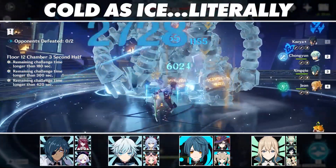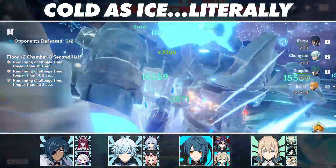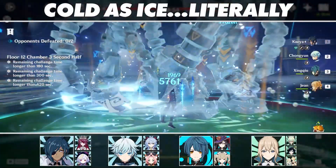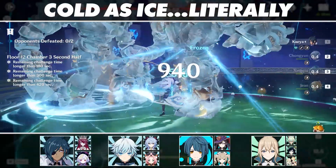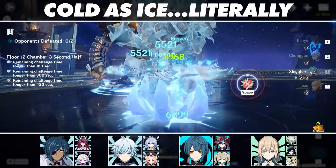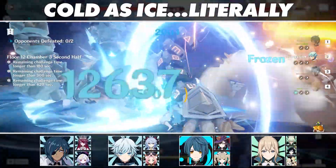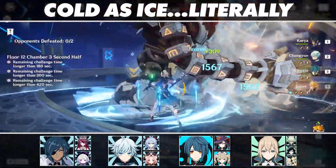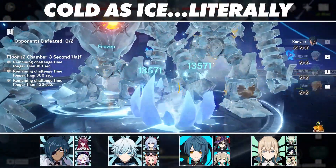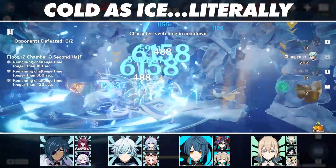The last slot goes to an Anemo hero as a Viridescent Venerer support, as we can consistently reduce the enemy's resistance to Cryo to further boost our main DPS's damage. Jean is the preferred option here, since otherwise we're left without a dedicated healer. Sucrose's elemental mastery donation has no effect here as we aren't sparking any damaging reactions. Venti is best used against a large group of small enemies and is not very effective against the larger enemies where this team will primarily be used. The Anemo MC suffers from the same issues as Sucrose, leaving us without a healer.